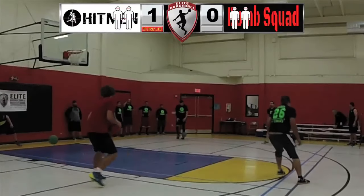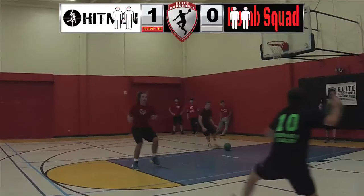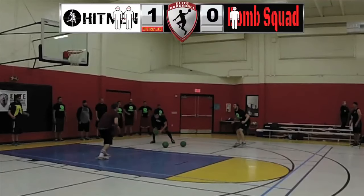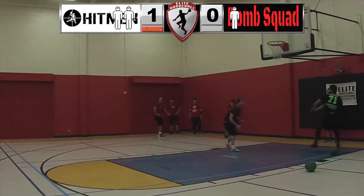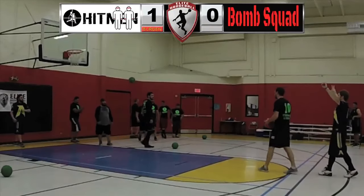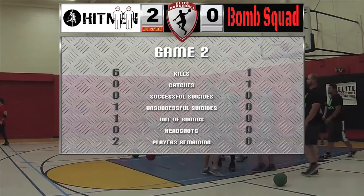It is now two on two. Bomb Squad getting excited, maybe pulling the upset. Goes for the same catch and could not bring this one in. A push pass by Bomb Squad. Here comes the throw — catches the ball and gets hit at the same time. That is the end of game two. Hitman pulls it out. Wow, that was a close one.